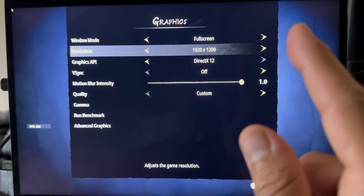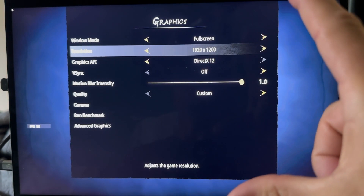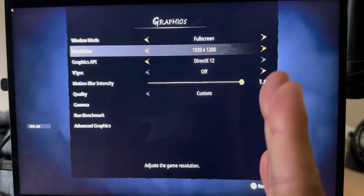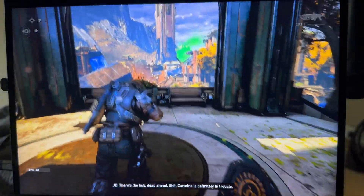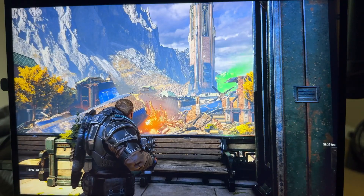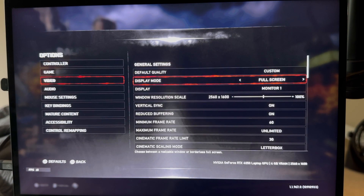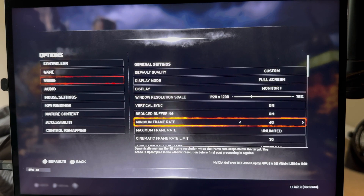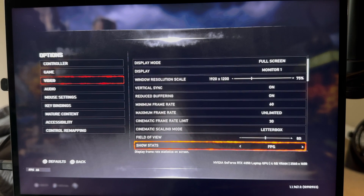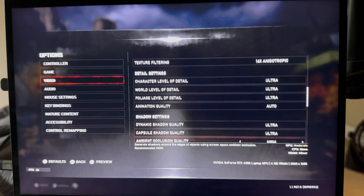A lot of games will actually populate resolutions based on your aspect ratio, but pay attention — you don't want your screen to be squished or super wide and pulled in at the sides. This is still one of the most beautiful games in my opinion and super fun too. You can see we're floating right above 60 fps. Our quality here is set to custom, and texture settings are all at ultra — that's our goal: ultra quality, and then we rely on DLSS to maintain that.